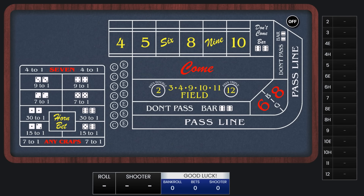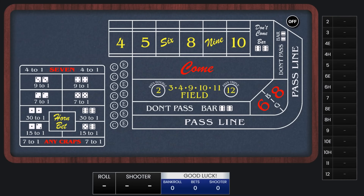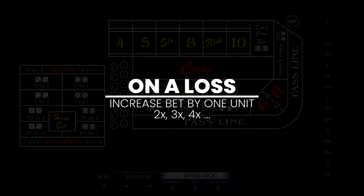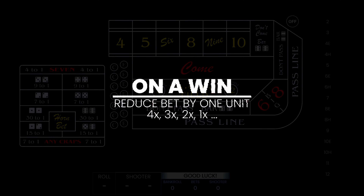First, we'll wait for a point to be established, and then we'll lay that point. If the point is a 6 or 8, we lay $24. If the point is a 5 or 9, we lay $30. And if it's a 4 or 10, we lay $40. Each of these bets will pay $19. If we lose, we'll repeat on the next point with double our bet. And every time we win, we'll move back down the ladder.